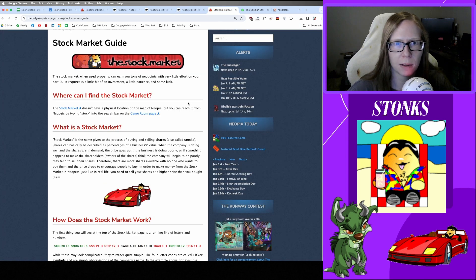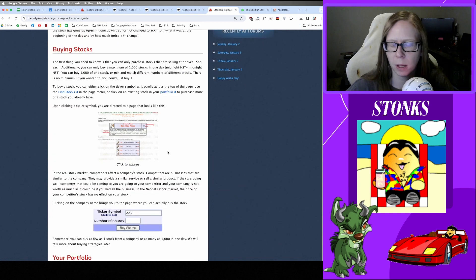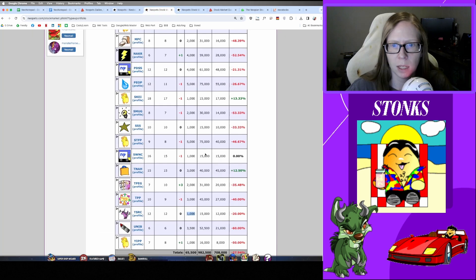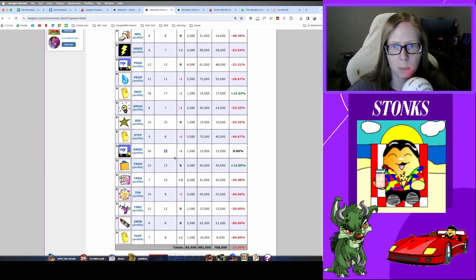Let's take a closer look at the guide — the Daily Neopets guide has a little overview on what the stock market is and how it works. When looking specifically at Neopets, there are some specific rules and limitations. One limitation is that you can only buy a maximum of 1,000 stocks per day. Some people choose to throw all 1,000 into one company for the day and invest in a different company the next day. The other limitation is that the company's current price value has to be at least 15 — that is the absolute minimum to buy into a company.